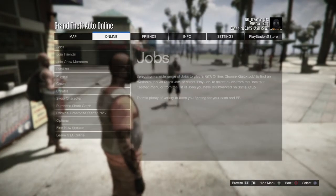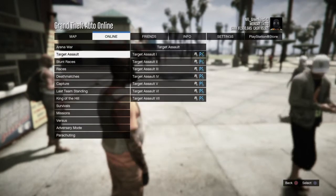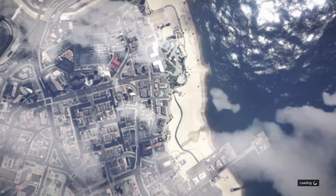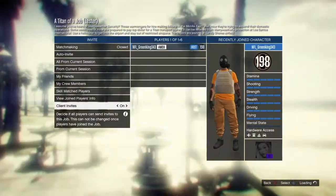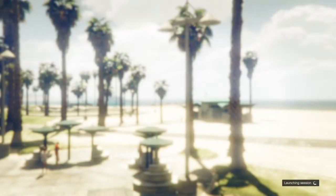Once that's done, click Pause, go to Online, go to Jobs, go to Play Jobs, go to Rockstar Created, then go to Missions, and then go to a Tiny job. You do not need anybody for this part — you can go ahead and start it by yourself.